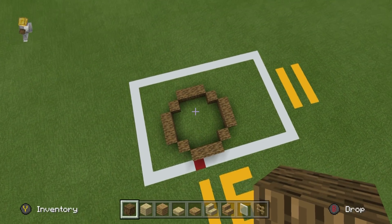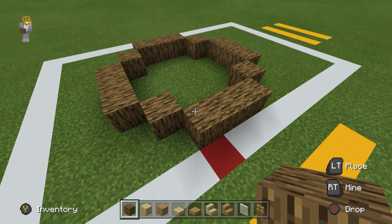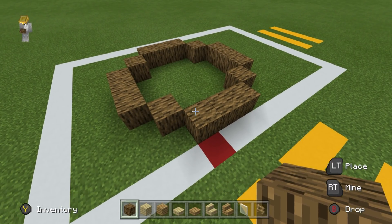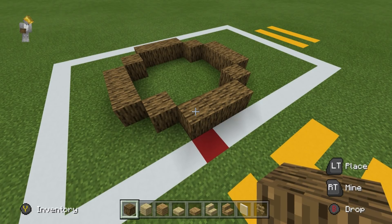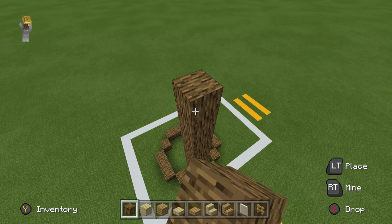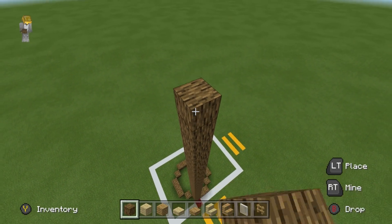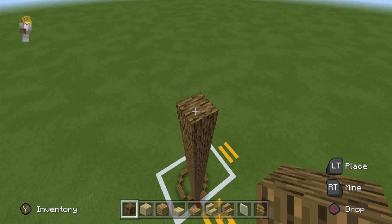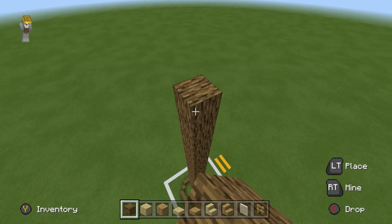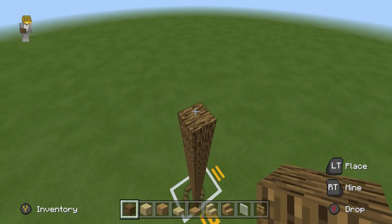We're going to first focus on making the trunk. My trunk is going to be about 50 blocks high — I'm going to add 49 oak woods on top of the pre-existing oak wood circle, like this: one, two, three, four... all the way up to 49.